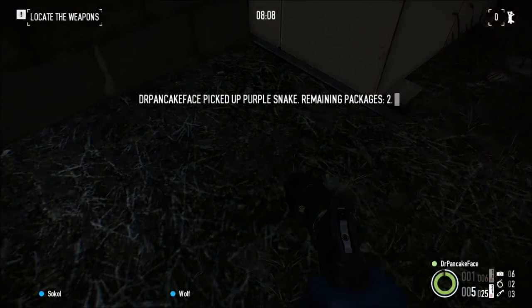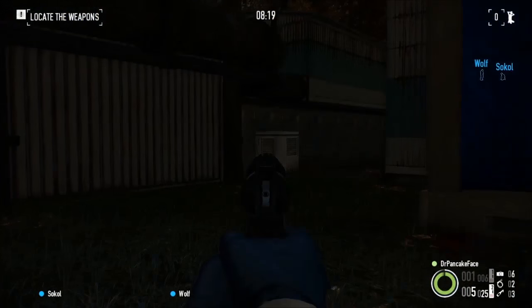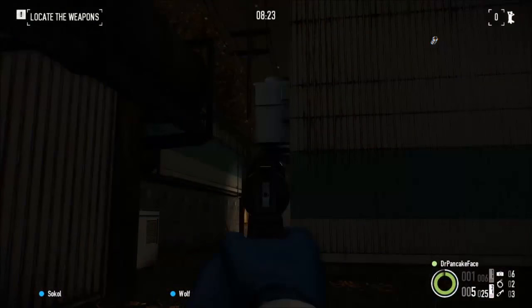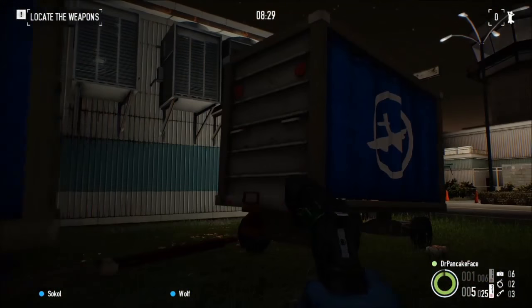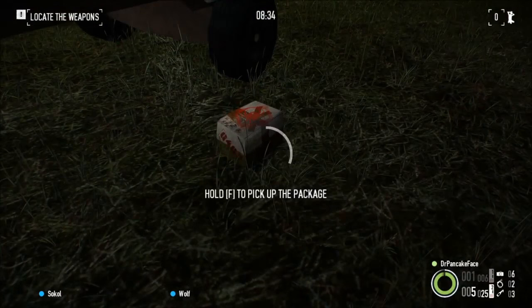Here we got package number 16. Package 15 is right over here next to this AC unit, here is hangar number 1, that's where you spawn up there, here is the gate — so we are all the way at the edge of the map to the right coming from where you spawn. If you look behind these two food trolleys you will find package number 16.